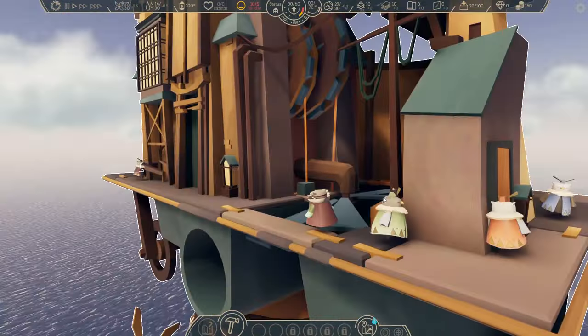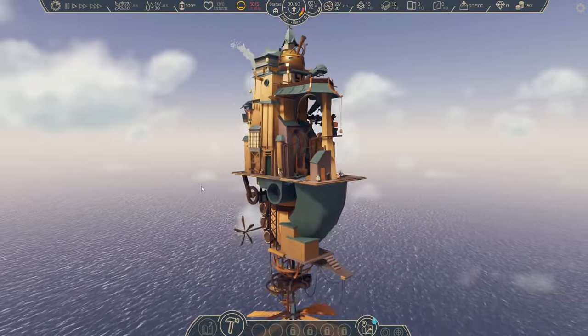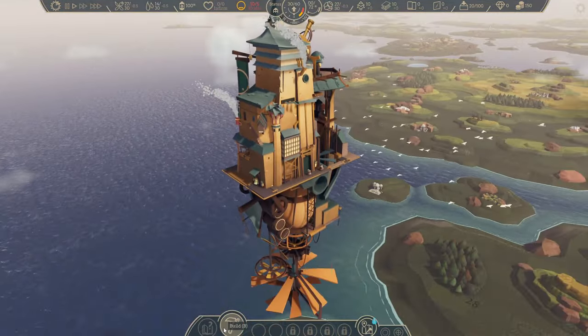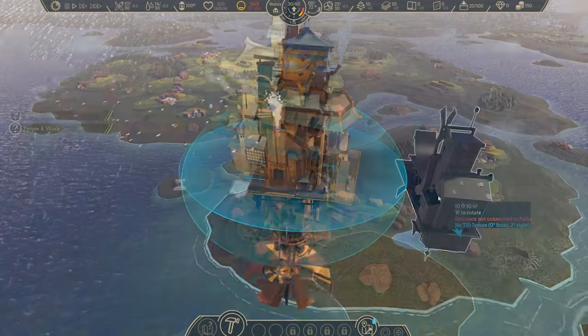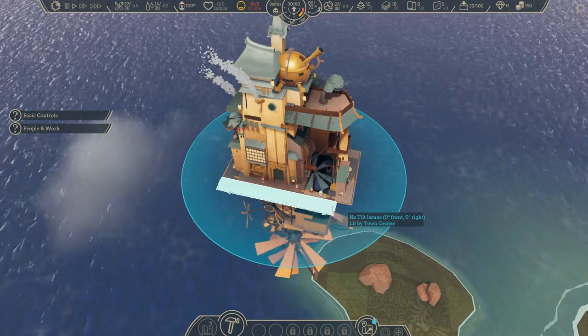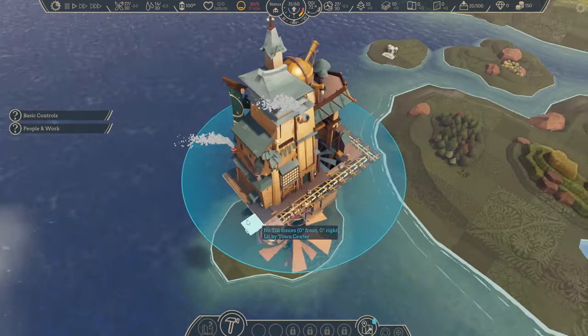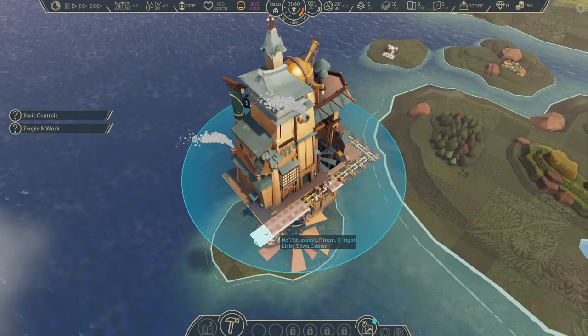I zoom in so you can see the detail of what's going on. Our characters are birds of various kinds, and they talk in tweets — not the Twitter kind of tweets, they're actually tweeting. Here we are putting our hangar on, but we need to build paths first. It's like the roads in a city building game, and then we can put the hangar on.